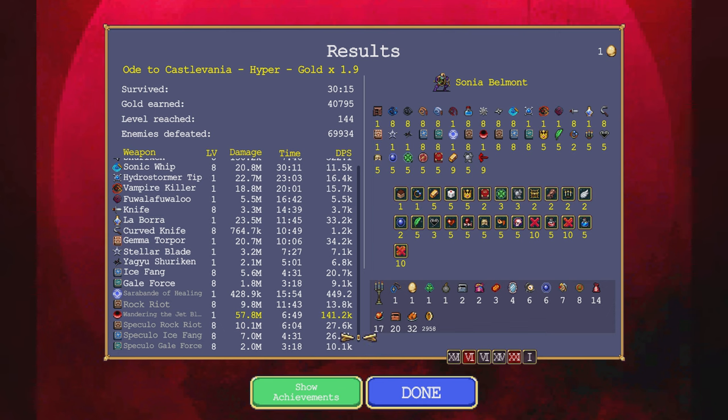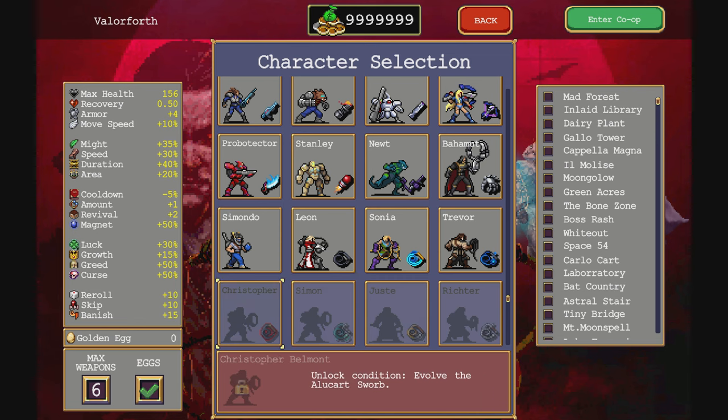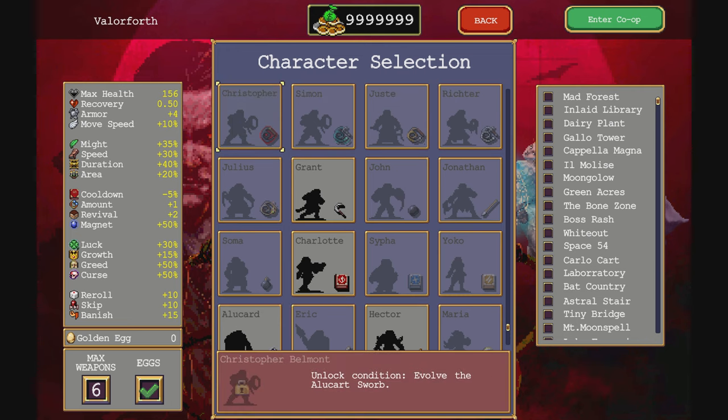Fol of Waller did nothing, Gamma Torpor did a ton too. Got stuck behind Wandering the Jet Black being nonsense. Speculo. Stellar Blade probably could have done better — didn't do much. It's the Gemini ones down there — Speculo. Okay, that's the successful Sonya rundown and she even got a golden egg!